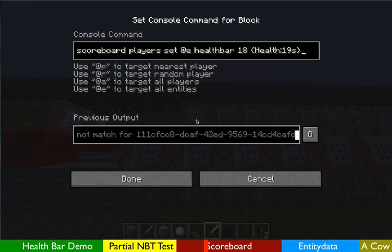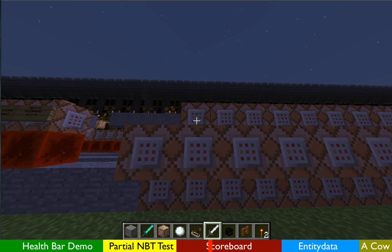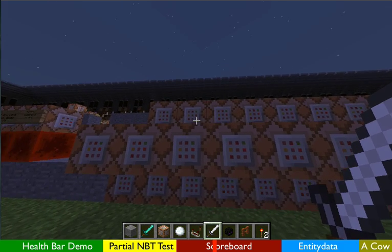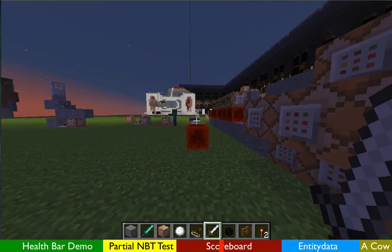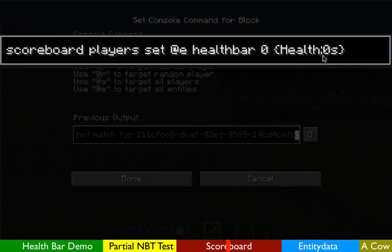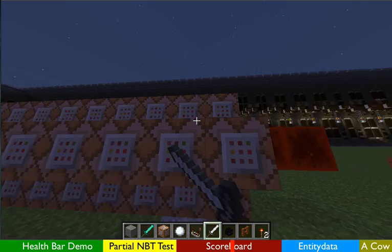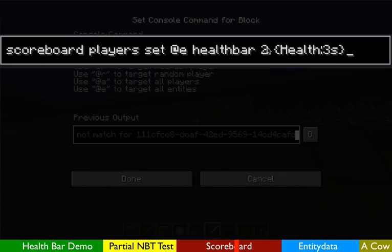Unfortunately player selectors don't allow us to inject partial NBT into them, so we need a roundabout way to figure out which entity has which health. For that we're going to use the scoreboard. I've created a scoreboard objective called 'health bar' which is a dummy objective, so you do need to create this first. I'm going to be setting all entities' health bar score to 20 if their partial NBT health equals 20. If they have 19 health I'm setting the health bar to 18, if they've got 18 health I'm setting it to 18, 17 maps to 16, 16 maps to 16 — so I've got two levels per heart, and this continues all the way down to health zero which sets the health bar to zero, meaning they're dead.